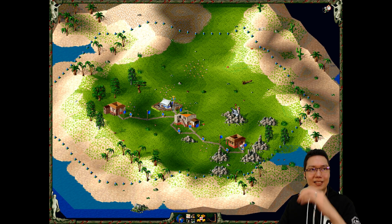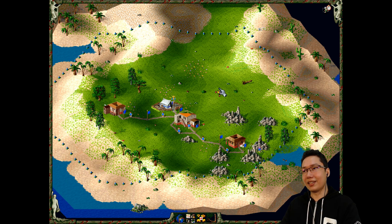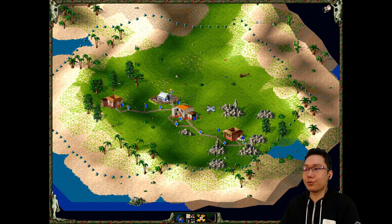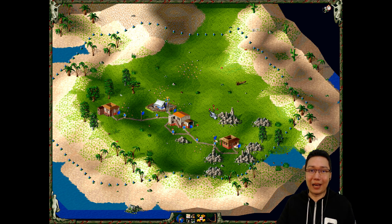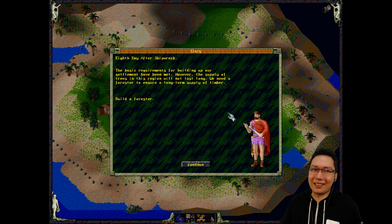Look at this - the graphics are nice though, right? I like the colors. This game is pretty old and it looks pretty good. I was reading the manual, by the way - someone passed me a PDF of the Settlers 2 manual. And it basically said Settlers 2 is a better version of Settlers 1.